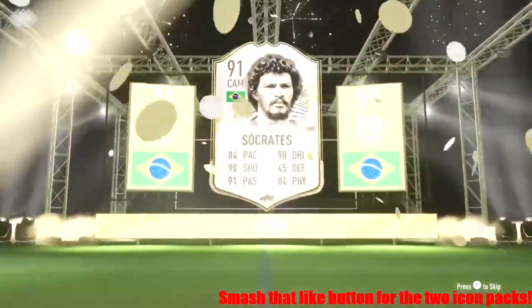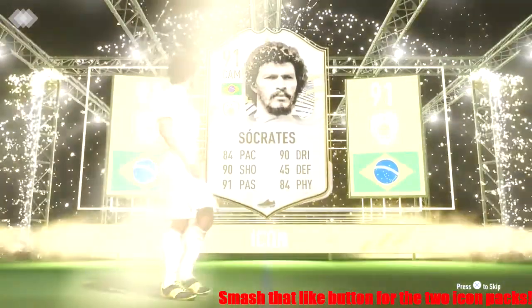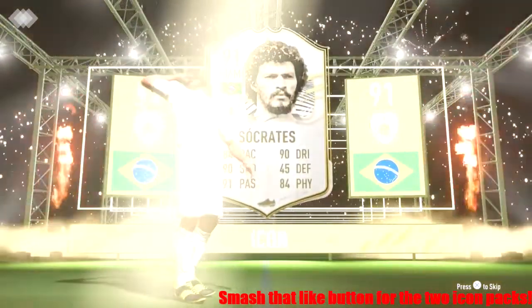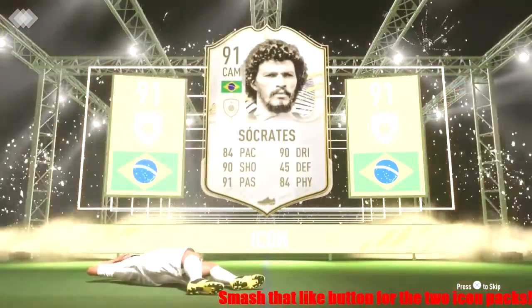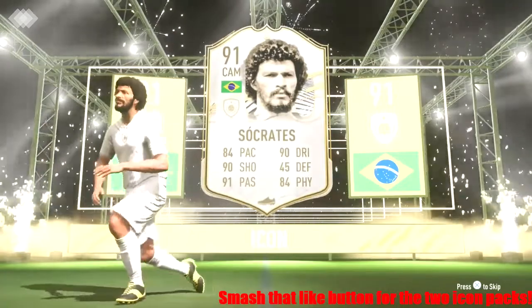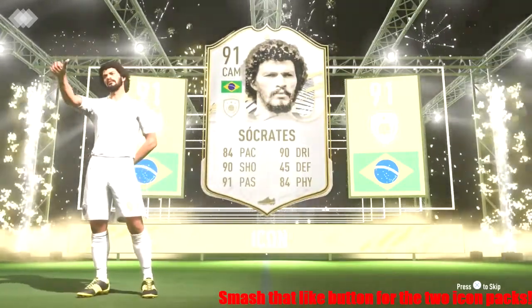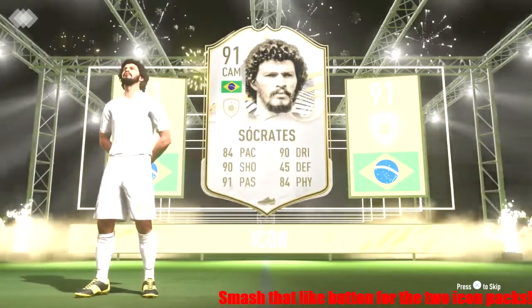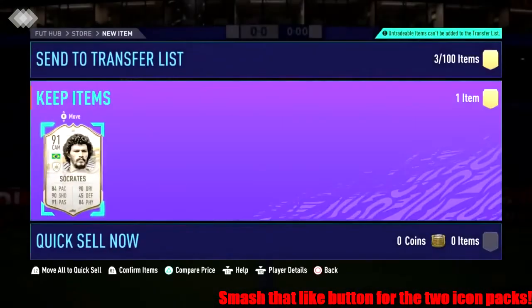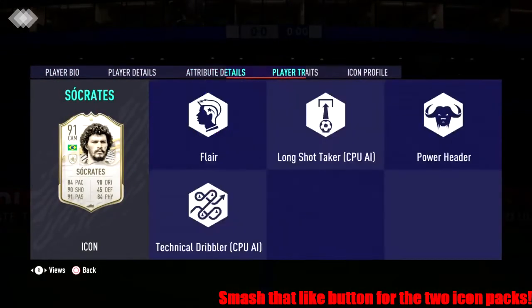Oh — Socrates 91! We could have technically got Pelé, could have got Ronaldinho... Pelé is 95 and a striker forward isn't it. So we haven't got Pelé — we've got Socrates, his 89 version upgraded to 91.